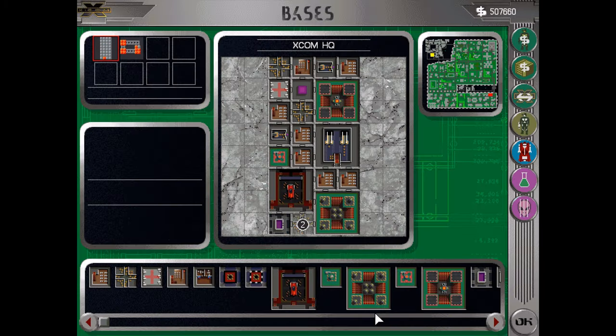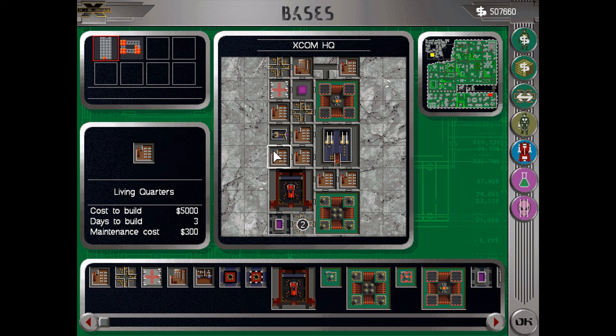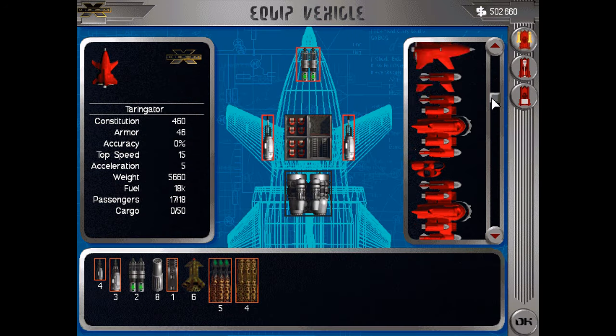Now we can pretty much get rid of the small quantum physics lab here as well, and get rid of the other workshop because we don't really need it. Living quarters — fine, just gonna put more living quarters here. There are a lot of living quarters everywhere. For now this should be fine. Let's see if our vehicles got properly rearmed.